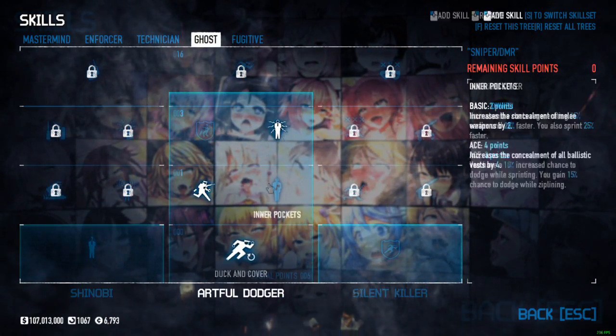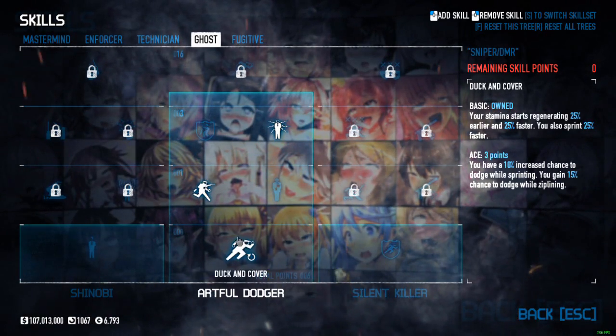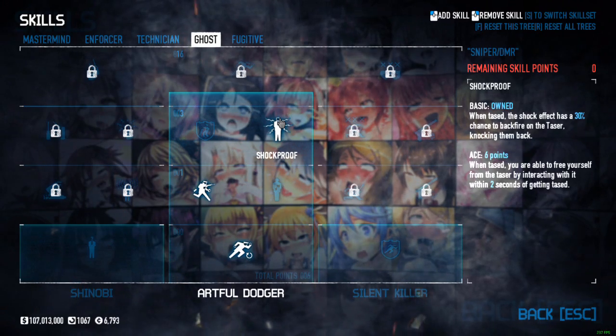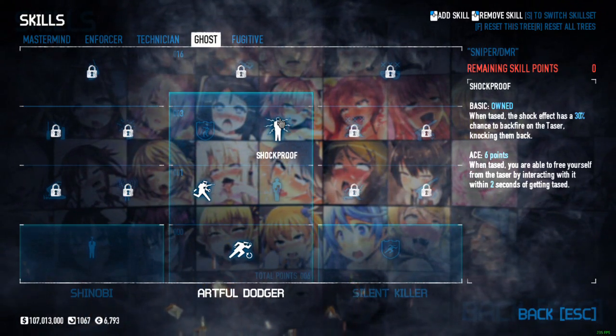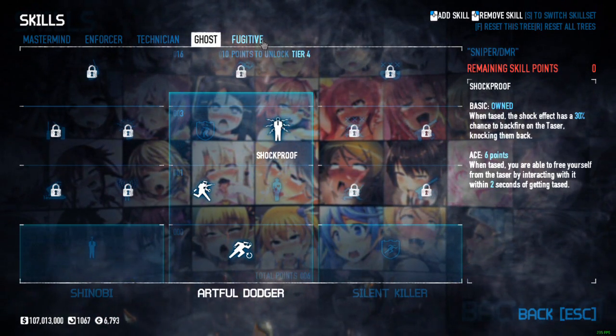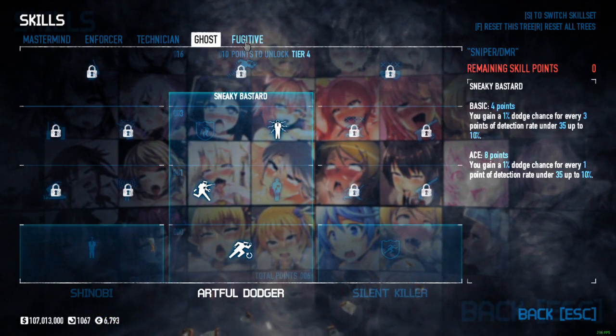Under ghost we have kind of a throwaway to an extent. We have duck and cover, parkour, and shockproof basic. Shockproof is kind of a throwaway because I didn't really know what to do with three points, so I decided to throw it in here. In the event that a taser gets close to you and you don't notice, maybe that 30% chance will actually be on your side.